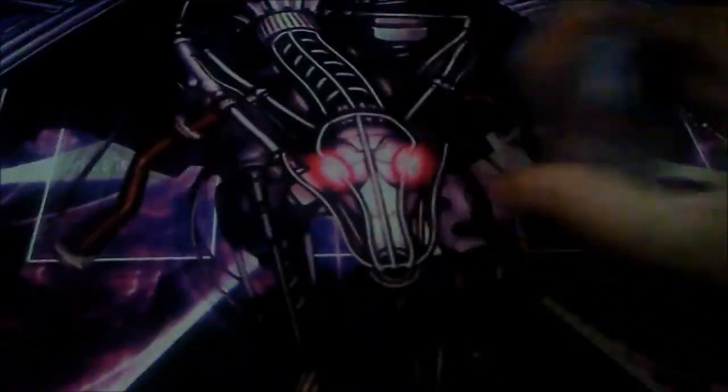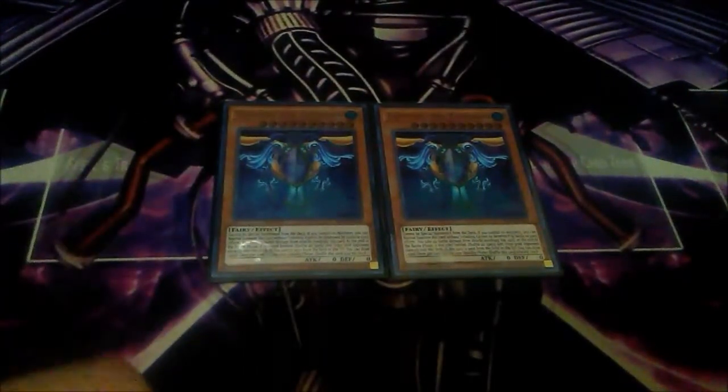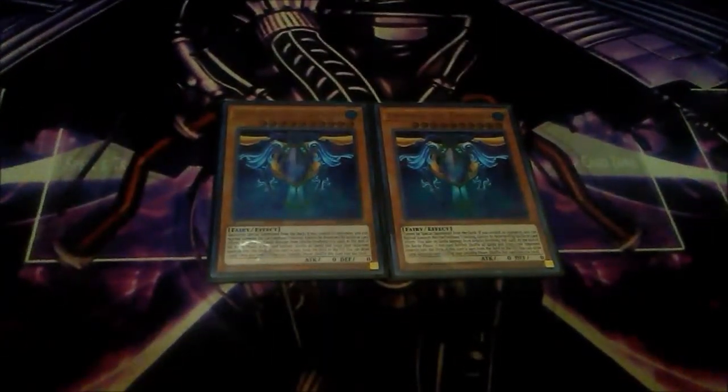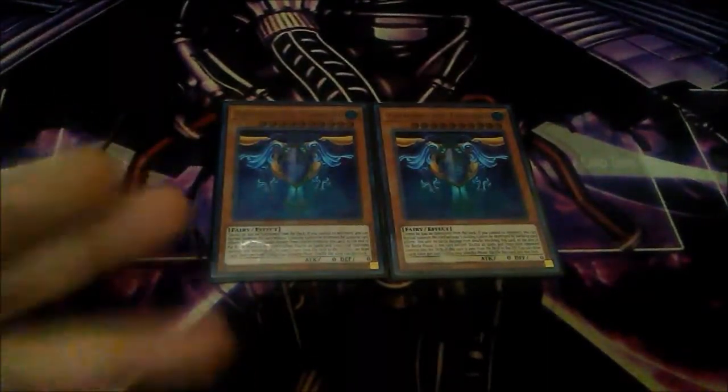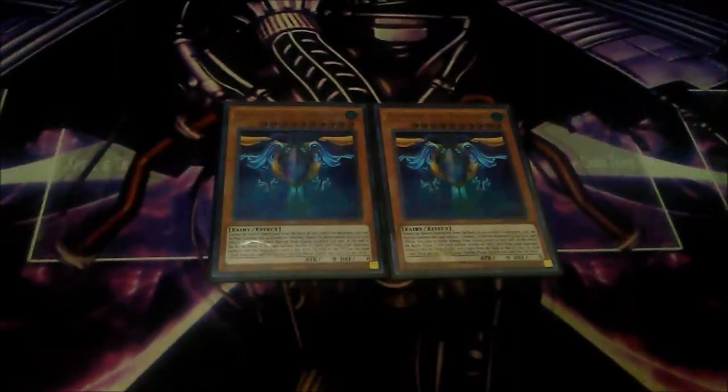I also side deck two copies of Zaphion the Timelord. This card is really good — it cannot be destroyed by battle or card effects, and if it battles it can return all spell and trap cards from your opponent's field and shuffle them back to the deck. If it's sent from the field to the graveyard, you draw one card. Pretty good.